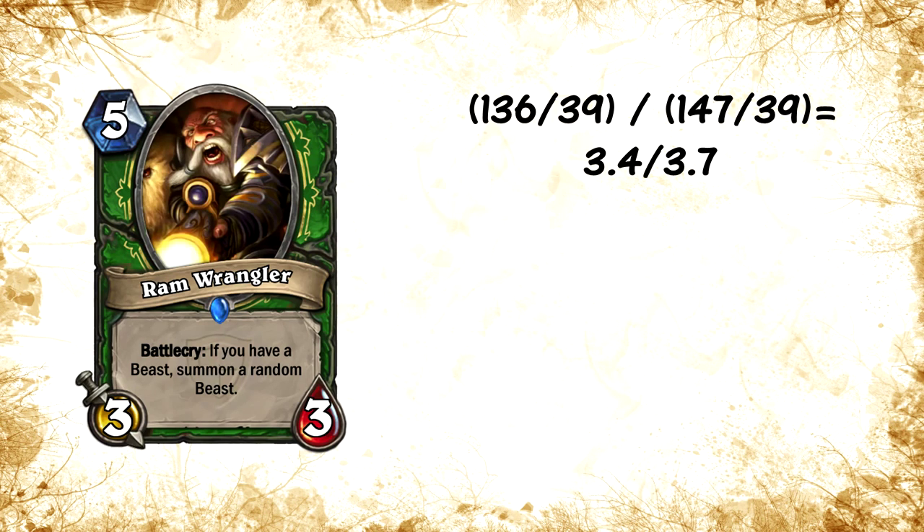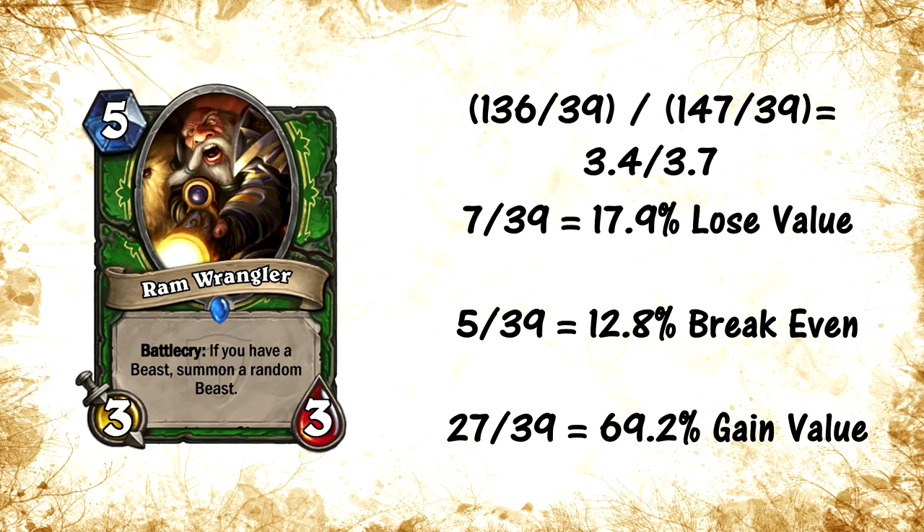I took this a step further to look at the statistics on the cards you can actually get, because the averages are nice but if you actually look at the cards you consider to be bad versus average versus good, it's actually very surprising. About 17.9% of the time you're gonna get a card that's bad — things like Captain's Parrot or Stonetusk Boar. Basically 18% of the time you get something bad. Then 12.8% of the time you're gonna get something that makes you break even, like River Crocolisk or Bloodfen Raptor.